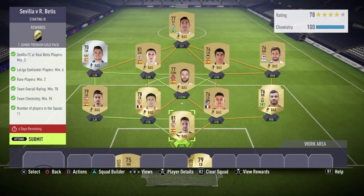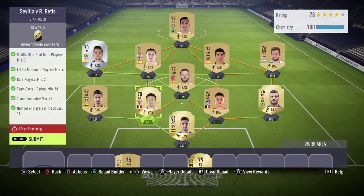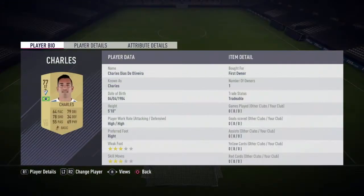For the Sevilla vs Betis SBC, the requirements are: Sevilla or Betis players minimum three, La Liga players minimum six, rare players minimum two, rating minimum 78, chemistry minimum 95, and 11 players in the squad. You could have used the other five players from another league, but I just used La Liga for simplicity. As you can see, I have the rating at 78 and chemistry at 100.